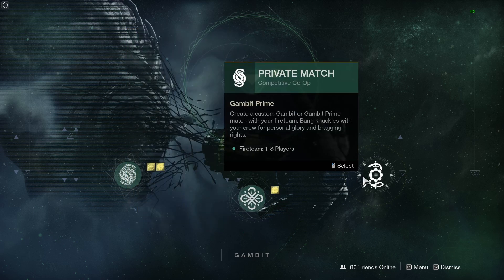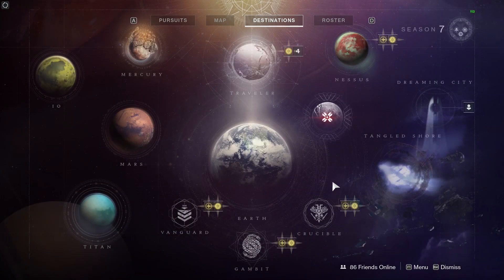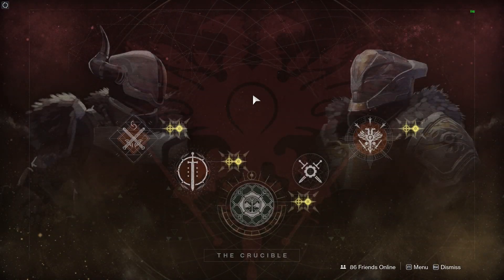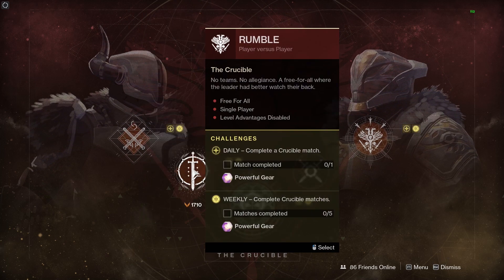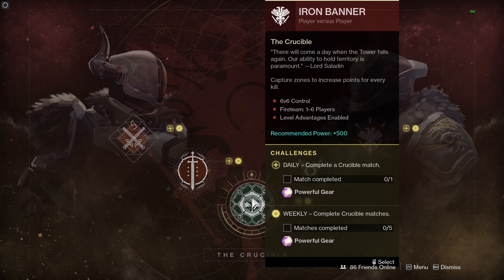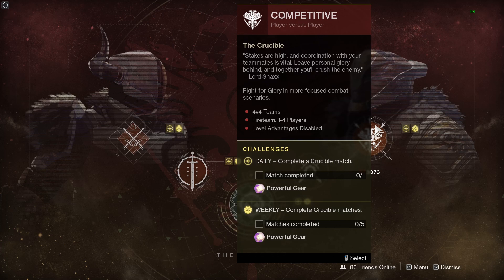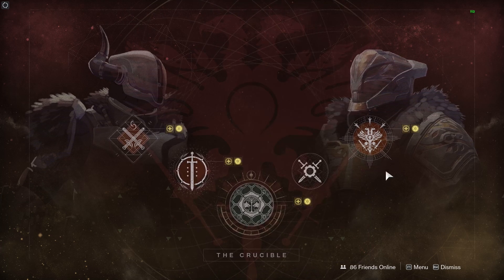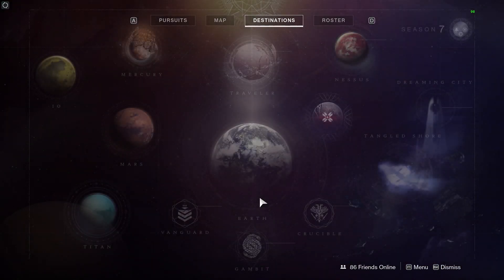Now for the Crucible — all player versus player. We have Quick Play, Rumble which is every man for himself, and this week's rotator playlist is Iron Banner, which has returned. There are also private matches and Competitive. Complete the daily or five games of any of these for powerful loot. We'll look at the Iron Banner vendor in a moment.